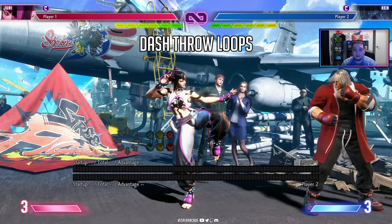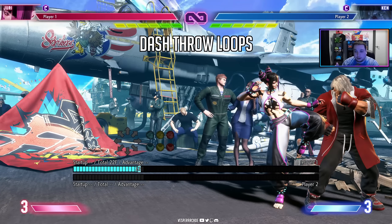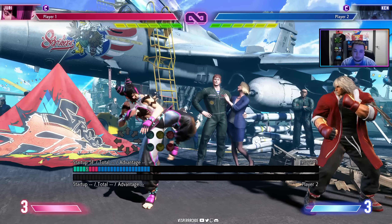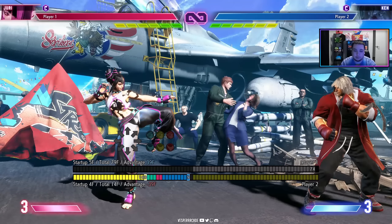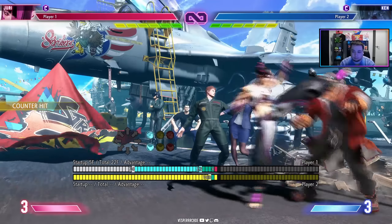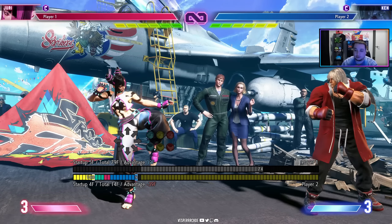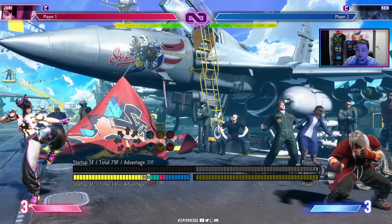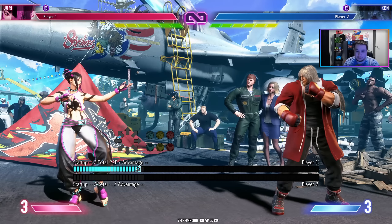Let's start with the dash throw loops using Juri. After I throw Ken, we're plus 25, and my dash is 22 frames. So after the dash, I'm going to be plus 3, which beats Ken's crouching light punch — a 4-frame move — since throws start up in 5 frames in Street Fighter 6. I'll set Ken to do a wake-up crouching light punch. So I throw, dash, throw — you can see the counter hit on screen showing he's pressing the button — and there's the successful dash throw loop with Juri.